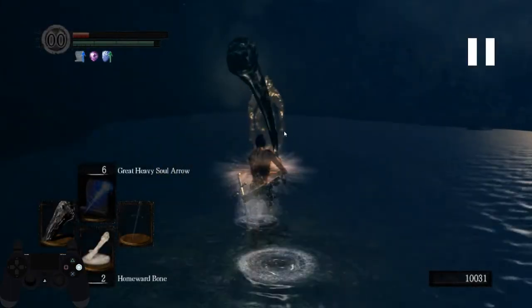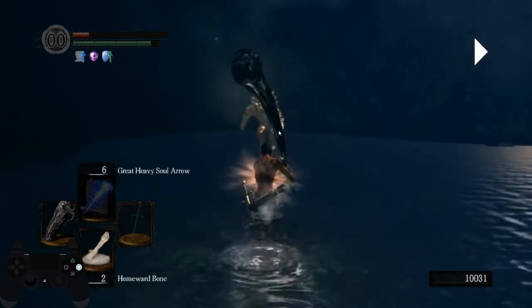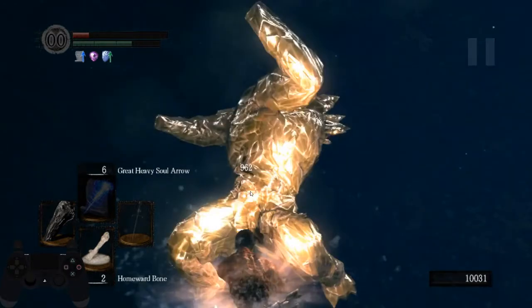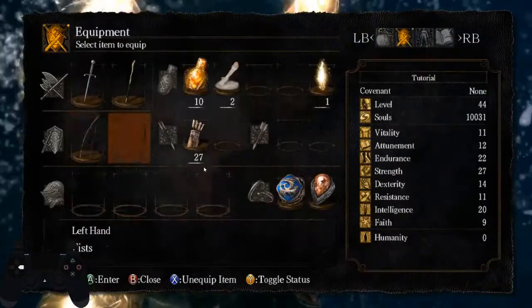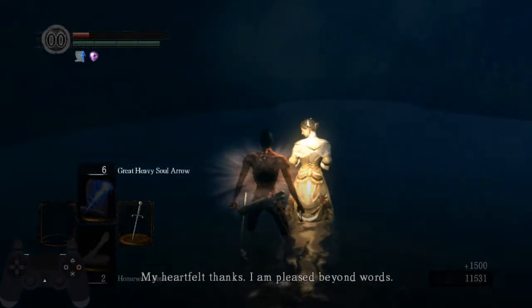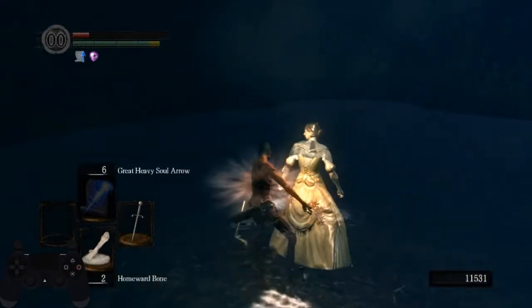There are two strats you can do: either bait out an attack from the Golem and attack after, or if he does the jump you can attack him mid-air, which is a little bit more risky. If he does the jump, just turn around, walk backwards, and you'll strafe it no problem.